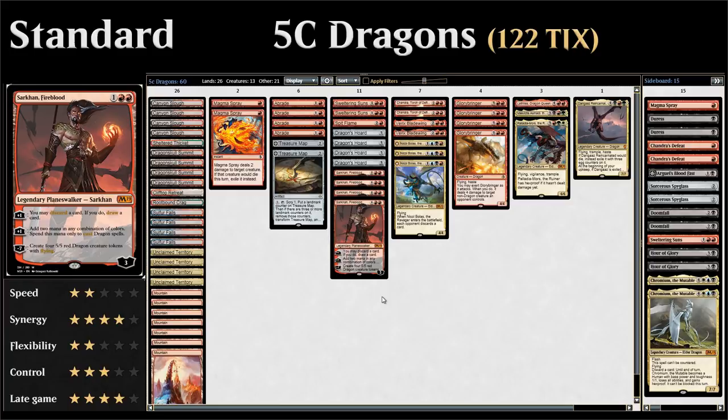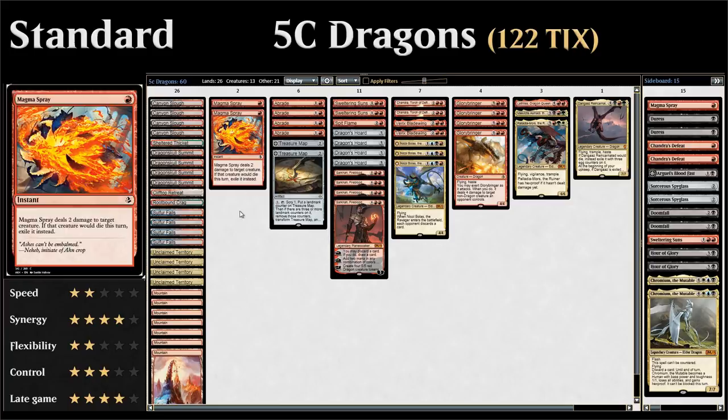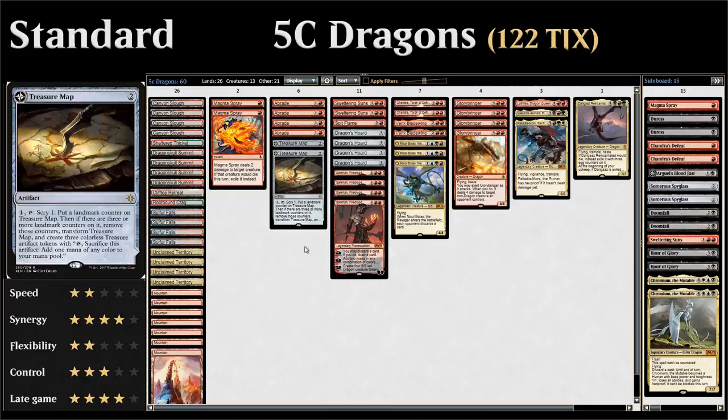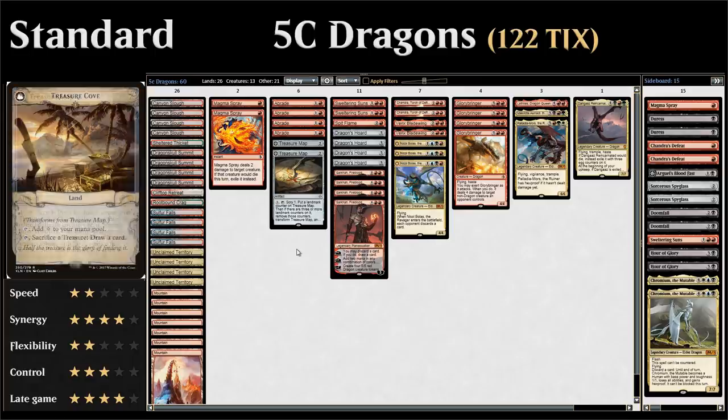We want to stay alive until we can cast our powerful dragons, which is why we have two copies of Magma Spray dealing two damage at instant speed to any creature — and if that creature would die, it gets exiled, getting rid of pesky creatures like Scrapheap Scrounger for good. We also have four copies of Abrade to deal with creatures and artifacts alike, and two copies of Treasure Map to smooth out our draw, provide a draw engine later in the game, and fix our mana — which is also relevant with our dragons.